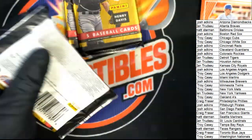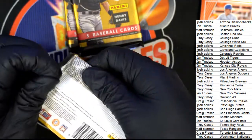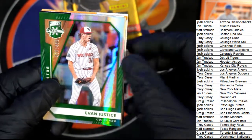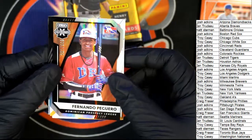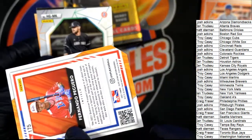Harold Grant — here's a prospect right here, autograph and relic, nice. We'll look up Tommy Mace in a minute. Rockies, Rockies.